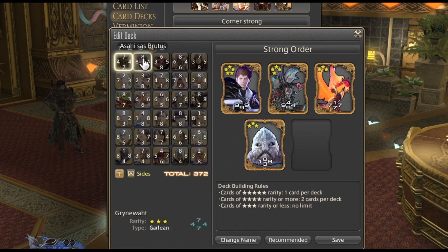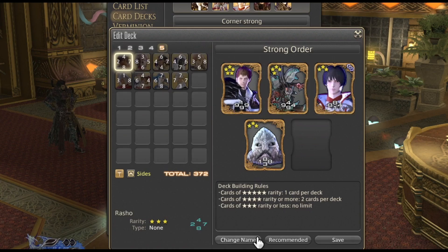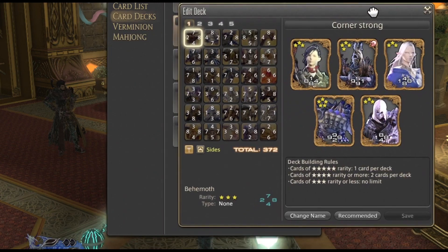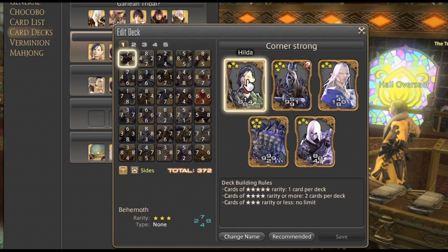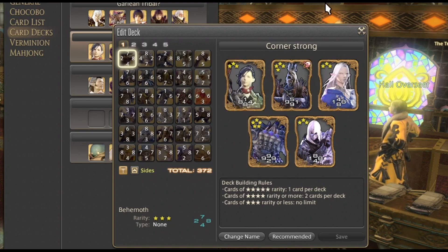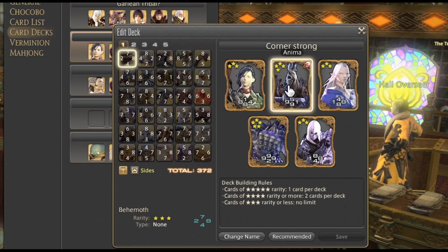For instance, let's start with a pretty standard general purpose deck. One that I like — I'll just show you the one I use on the regular. I call it 'corner strong' because I play from the corners. I have eights, eights, eights, nines, nines. What you want to do with this sort of deck is play out usually from the top right corner — I've found the most success with playing your eights and then playing a nine into someone else's eight, or at the very least defensively.